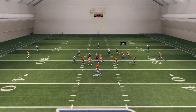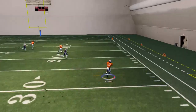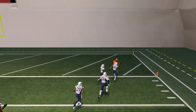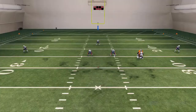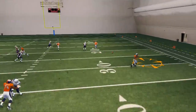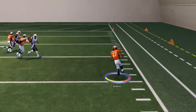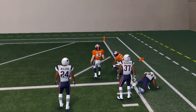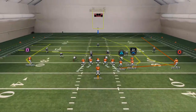Our first read on this play is going to be Marino to the quick flats, and that's the primary target. As you see here, he does a very good job at beating man-to-man coverages. And if there's zone blitzing, zone blitzes typically don't have flat routes covered, so we can easily access that quick pass against zone blitzes and man blitzes.